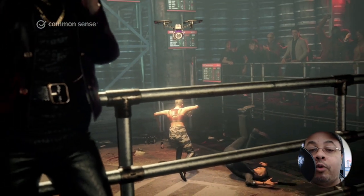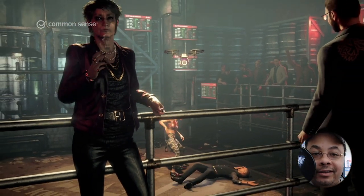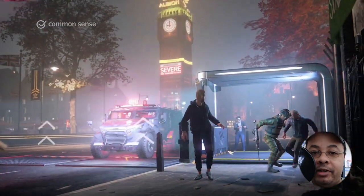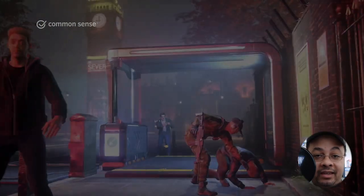DeadSec decides to spill the beans on this government secret by launching an operation to reveal exactly what the government's doing. Unfortunately for them, a rival hacking collective known as Zero Day sets off a series of bombs across the city of London and frames DeadSec for it. That leads the government to not only launch operations against DeadSec members, but also call in a private military corporation known as Albion to supposedly restore the peace.